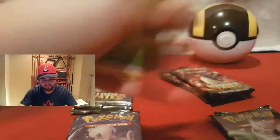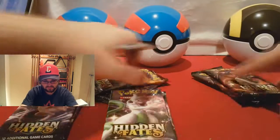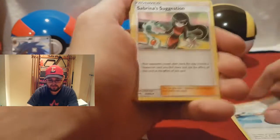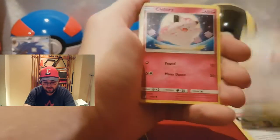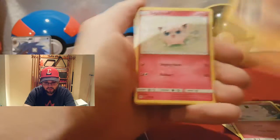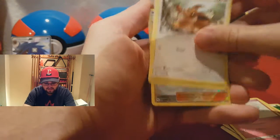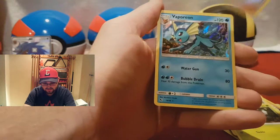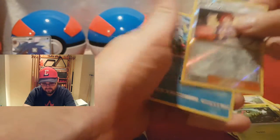So to start off, we are going to move these over a little bit so I have some room. Leaf Energy, Misty, City Jim, Sabrina, Nurse Joy, Clefairy, Cubone, Jigglypuff, Eevee, Caterpie, Reverse Holographic Bill's Analysis, and a Holographic Vaporeon.